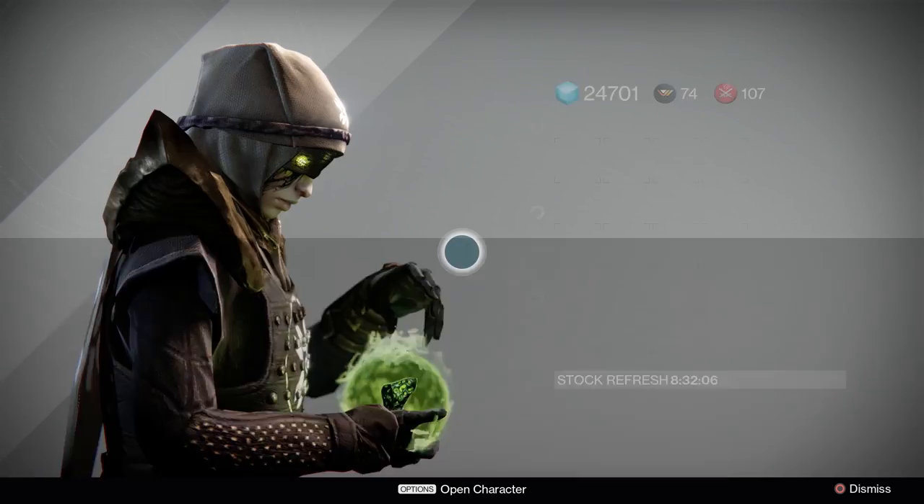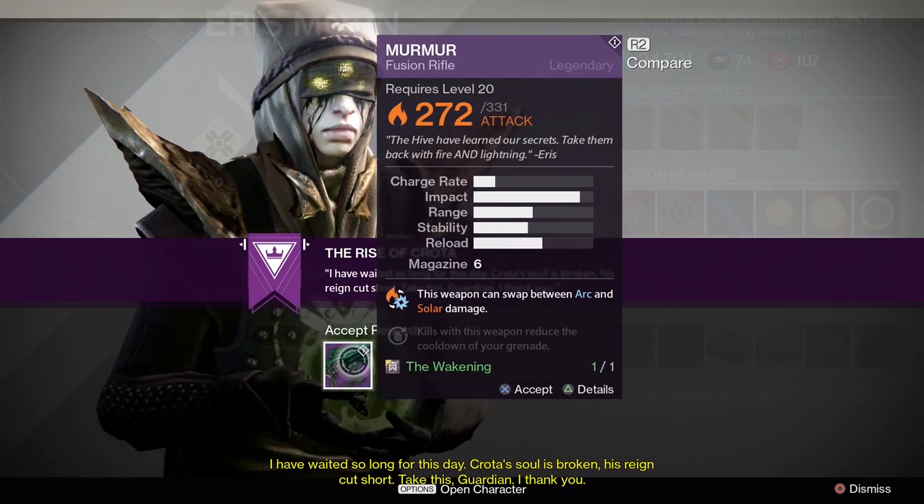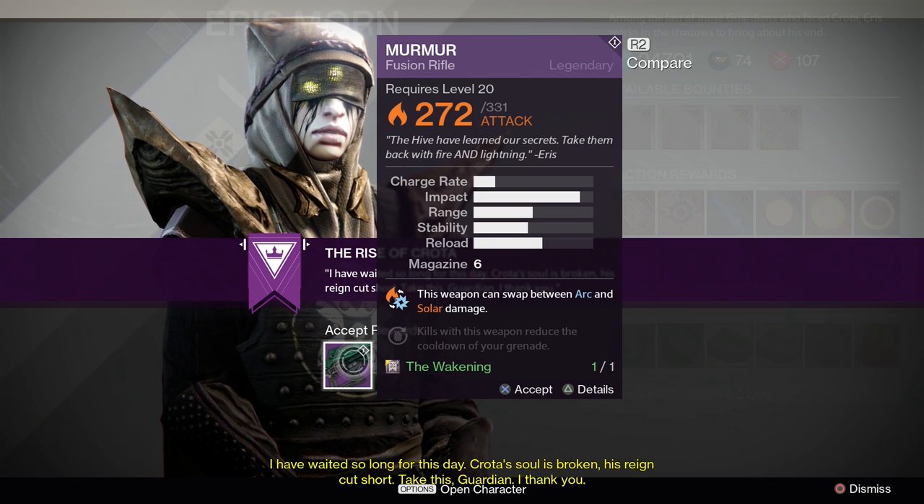You'll also be rewarded with Murmur, the fusion rifle that can deal either solar or arc damage via a switchable upgrade. The stats also vary on the weapon depending on whether you're using arc damage or solar damage. Both variations are very, very good.